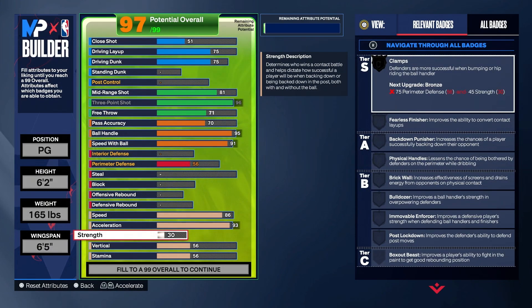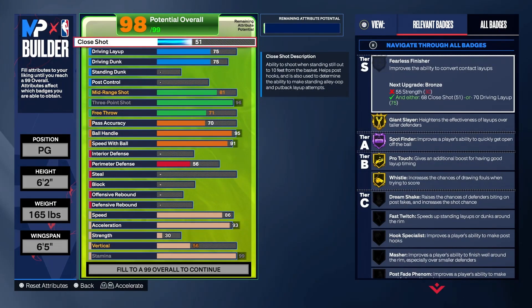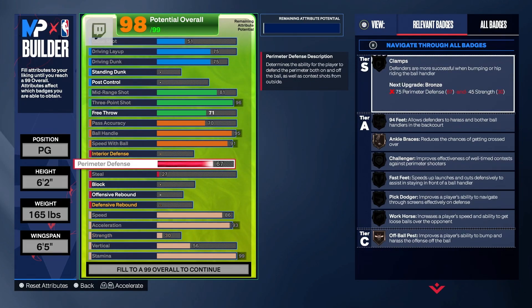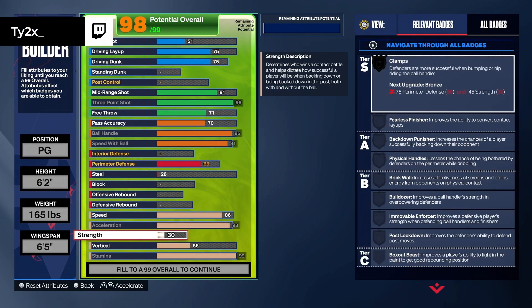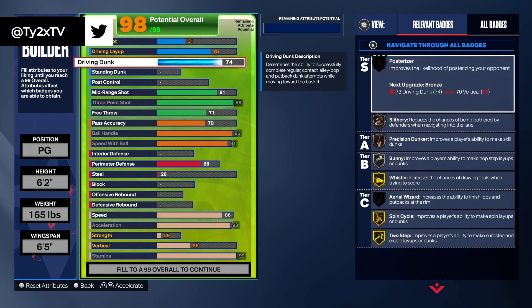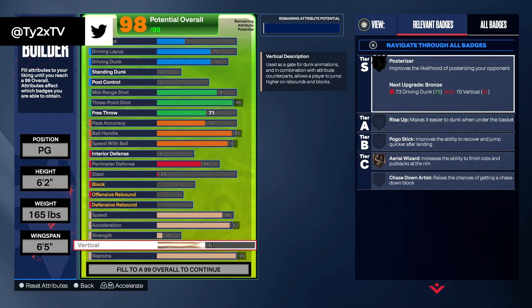We're going to leave our strength and vertical alone for right now, but we're going to max out our stamina. This is what we're left with — we got a few attributes to play around with. I'm going to put my defense to a 66. We're going to keep everything else at 75, and the rest is going to go towards my vertical. If you guys want to add more defense, you absolutely 100% can do that.